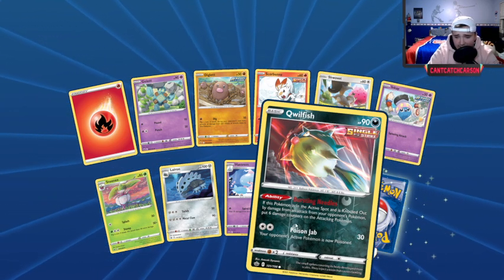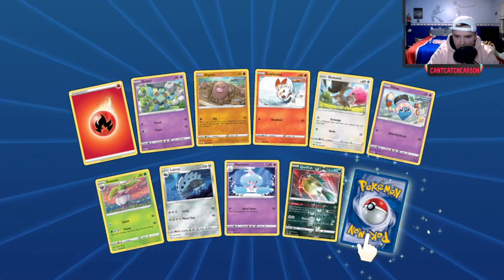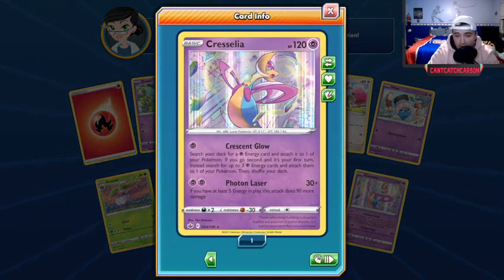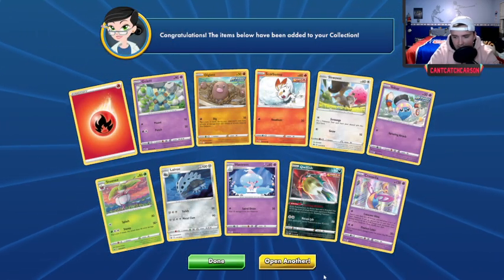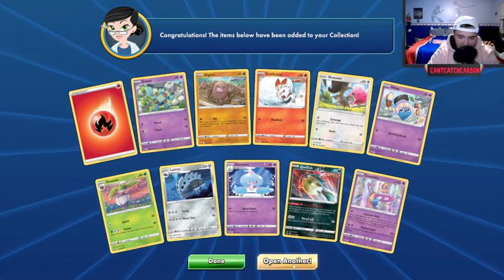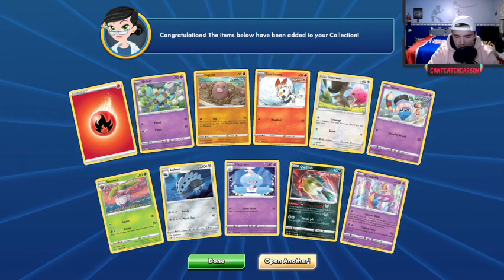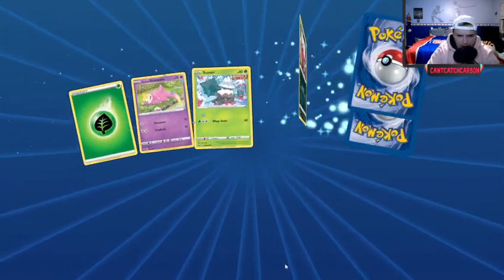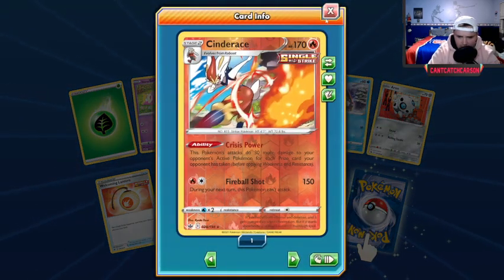Qwilfish — six damage counters for a single prize card, not too awful. Chrysalia — that's huge! Chrysalia is a huge Pokémon for Crescent Glow setup — after Crescent Glow you'll have that many energy in your deck, so if you're playing a Fighting deck you could easily get a turn two KO. That's very, very cool. Reverse rare Cinderace, and a regular Serena.